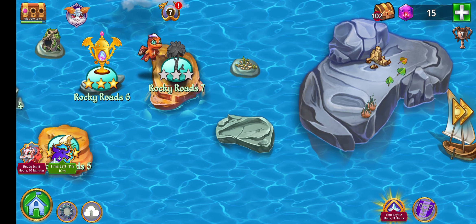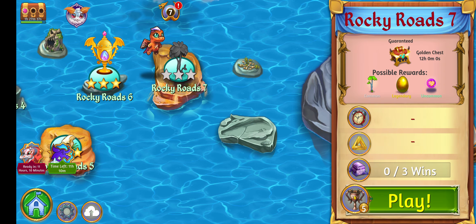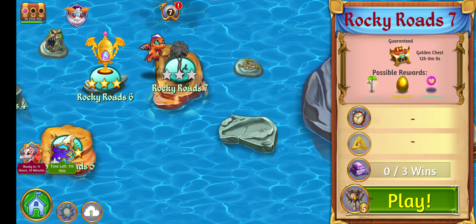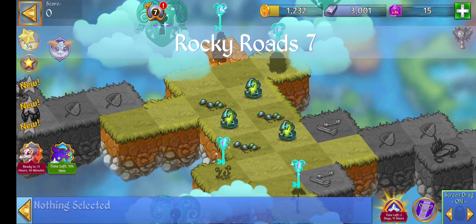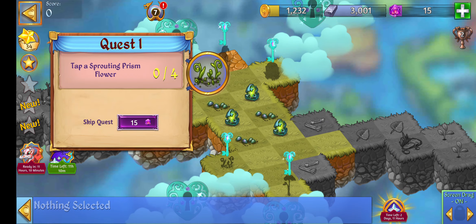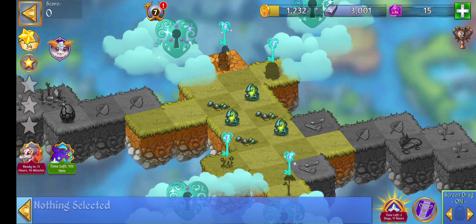Welcome back to another Merge Dragons! We're on Rocky Road 7 now. I've actually been busy lately getting most of the levels onto three stars, so let's get to that three stars hopefully. I've got to tap a sprouting prison floor four times, create a living stone, and heal all the land - cool!